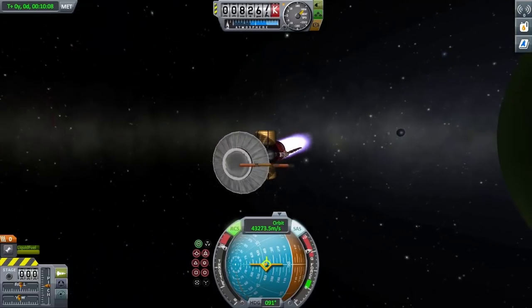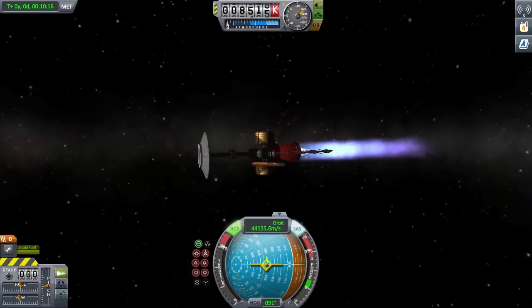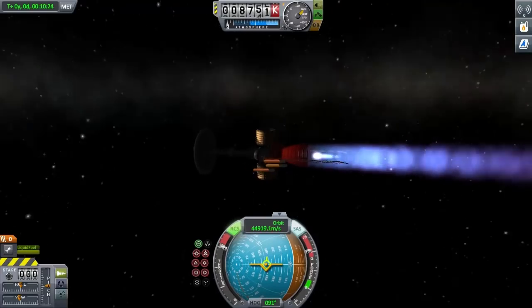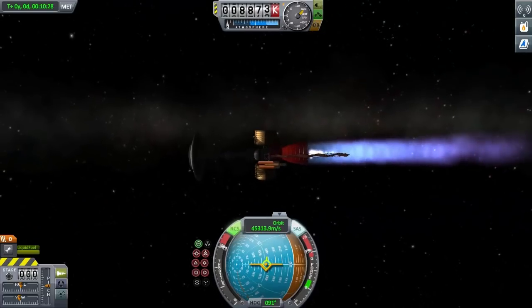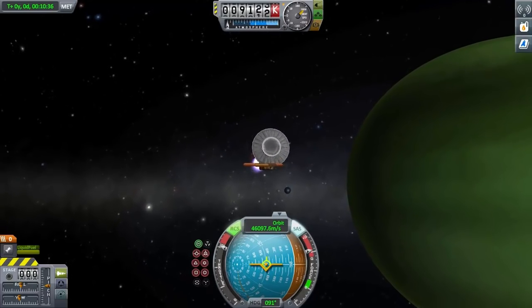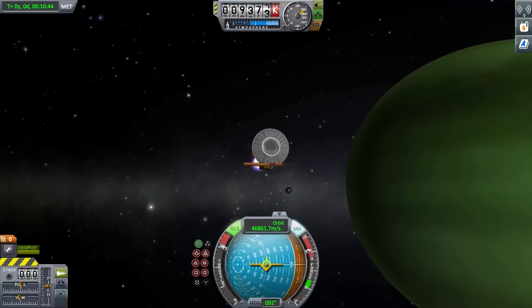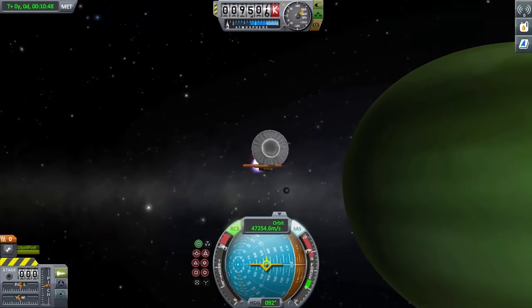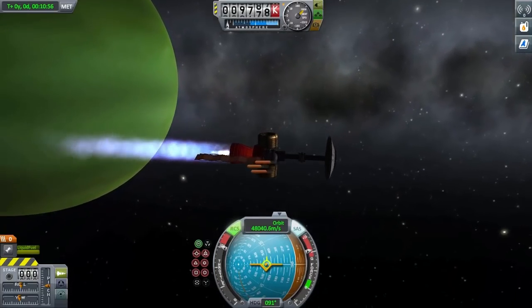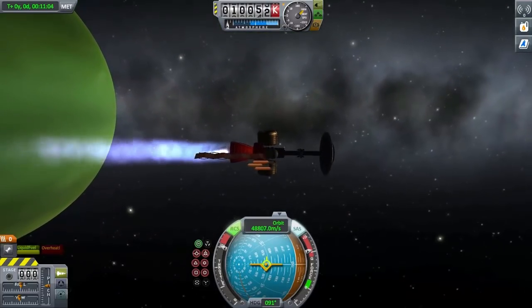Another danger of flying at relativistic speeds is impacts. You don't want things crashing into you — even grains of dust will cause explosions when they hit you, and even atoms will erode material. So in this case I have a shield out front that basically tanks all the impacts and will erode slowly. It was calculated that a spacecraft traveling close to the speed of light going to Alpha Centauri would erode a few centimeters of material just from passing through gases in interstellar space, which is kind of scary.